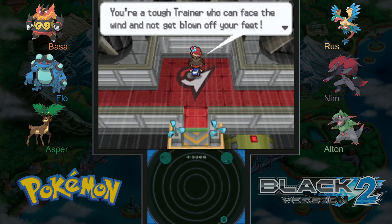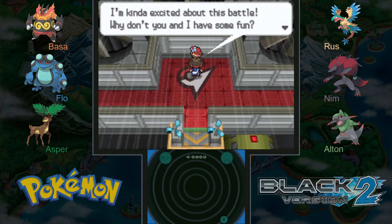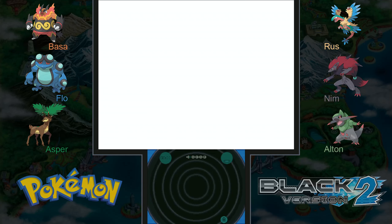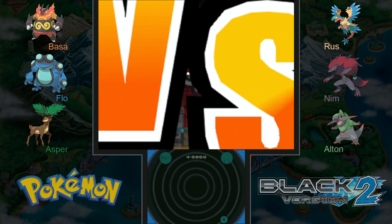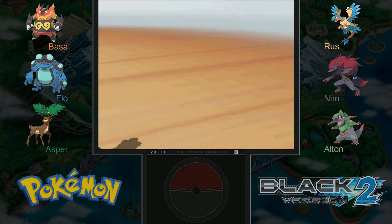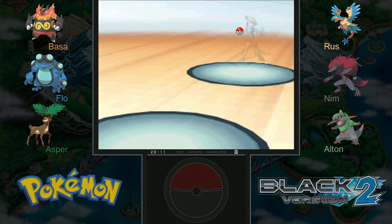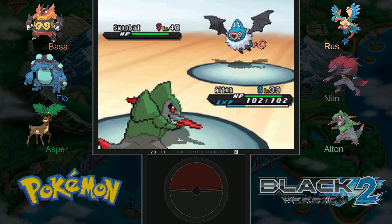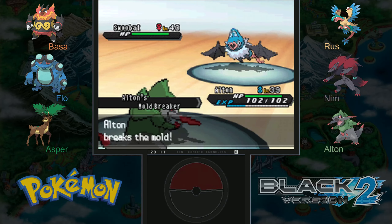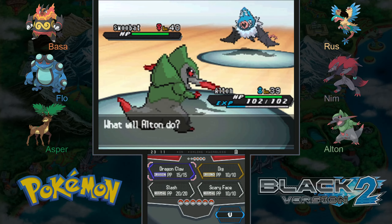The gym leader greets us: 'I've been waiting for you — you're a tough trainer who can face the wind and not get blown off your feet. I'm kind of excited about this battle!' All right, here we go — Uno versus Skyla! That's right, Skyla — not Winona, though I think it's understandable why I'm confused. She does have Swoobat. I think we can beat a level 40 Swoobat since we have before. She probably has three level 40 Pokémon and then a level 42.